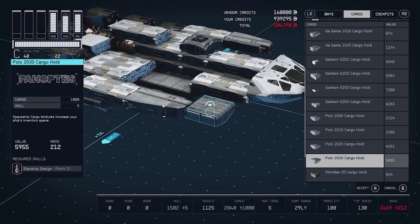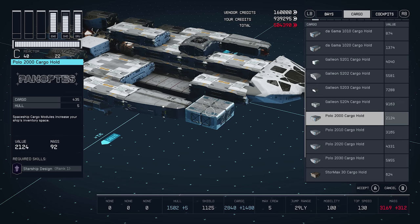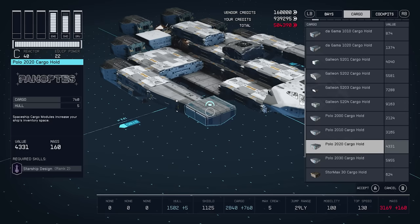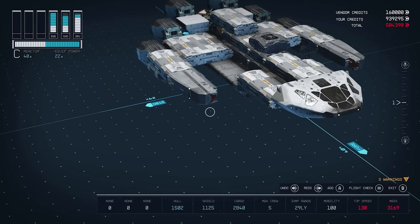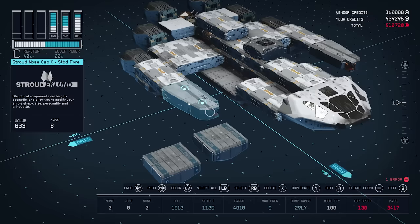We're going to put our final two cargo holds on now — the 585 capacity Polo 2010s. Once you have everything else on the ship, these will get you right up to the maximum mass you can achieve with these engines. Two Polo 2010s attach only on the top, so we need to add a couple of other modules to attach those. We're also getting more structural elements from Stroud — the Stroud Cowling, three units long, and the mid bracers.